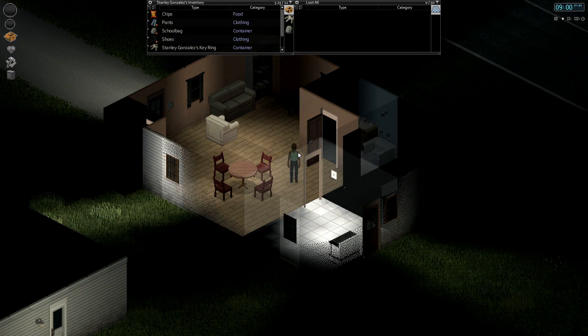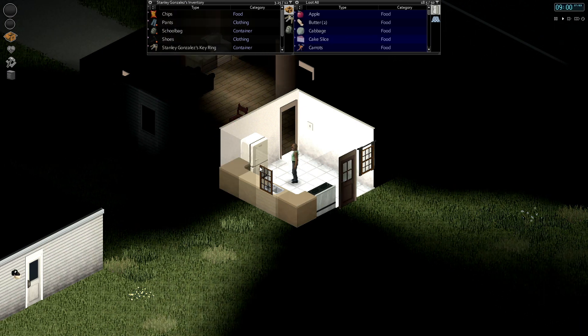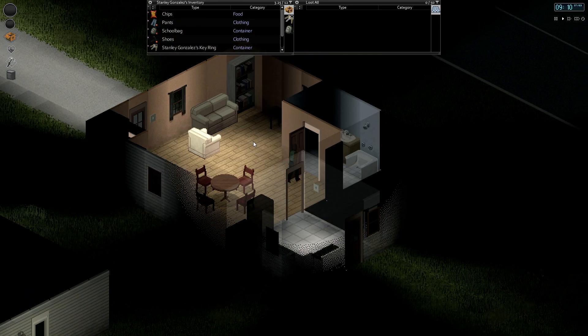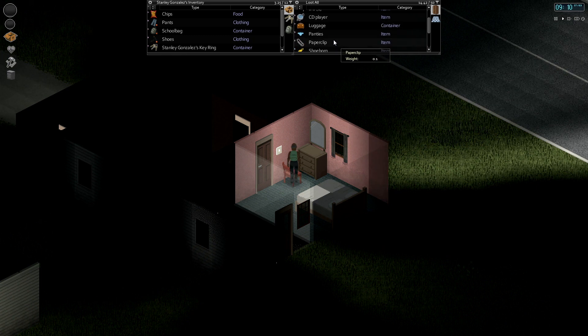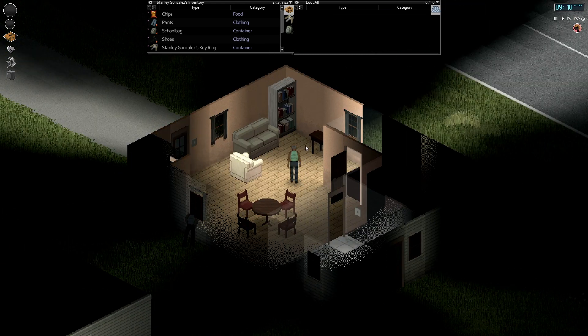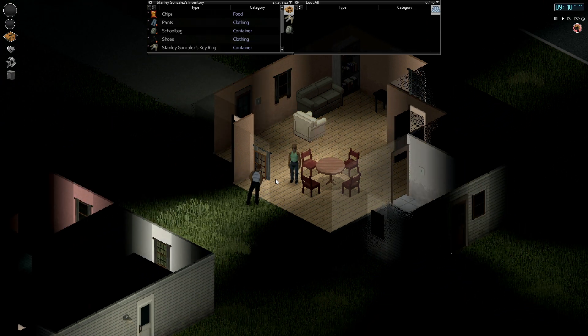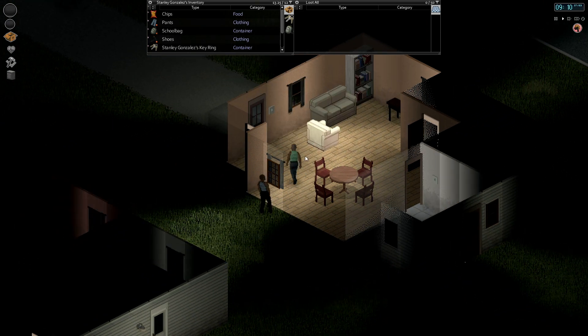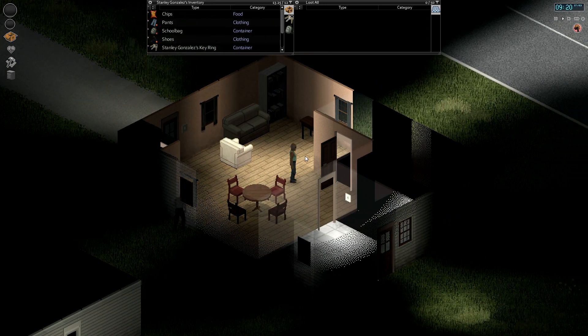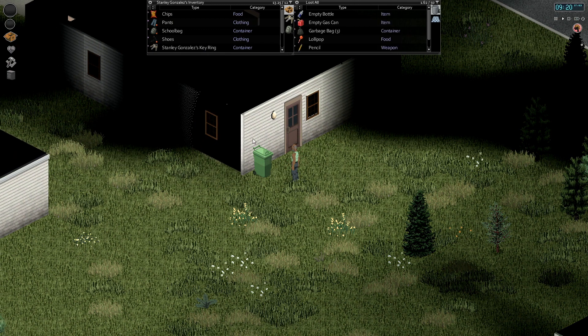We should be able to move furniture around, although I'd think we'd need like a crowbar or some sort of tool. Oh, here's a radio — we should have radio broadcasts now too. Let's pick up this Value Tech radio. So we should be able to turn on TVs and radios. You can hear some of the new sounds there — that's the new FMOD sound system. I'll have a description in the notes or in the comments.